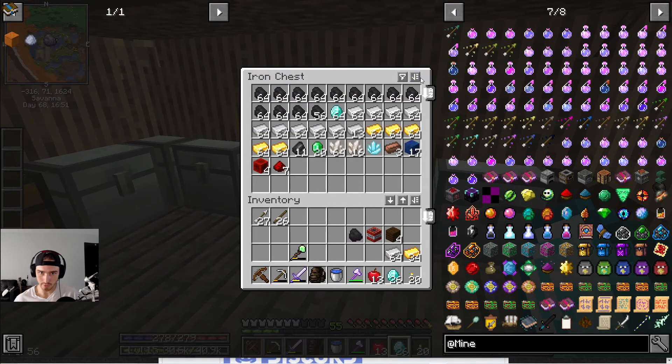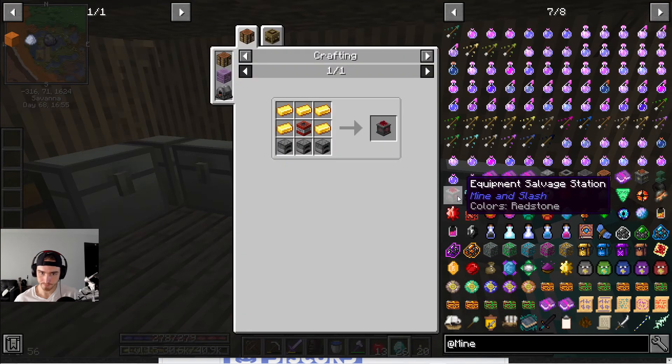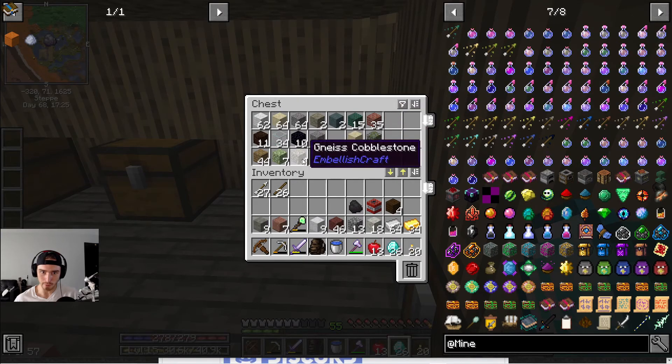We need coal too — we'll just grab it. Let me organize this, I don't like how that looks. Now we just need furnaces. Where do we put all our blocks? Hopefully we have enough. I think we can use... actually I don't think we have enough. Interesting, I didn't anticipate that. Maybe we can use jasper — we might be able to use jasper. We'll grab all these things because you never know, we might be able to mix and match.